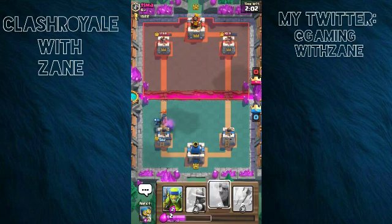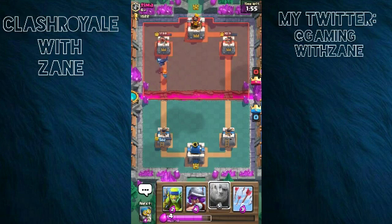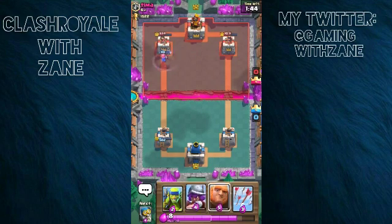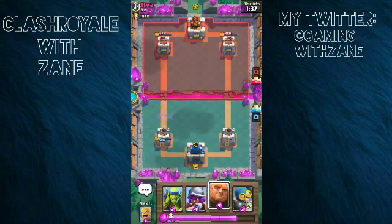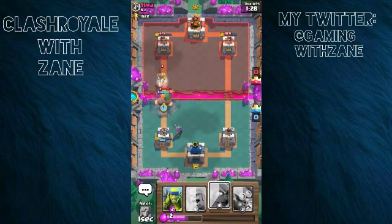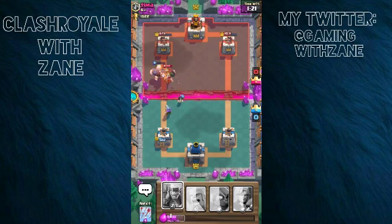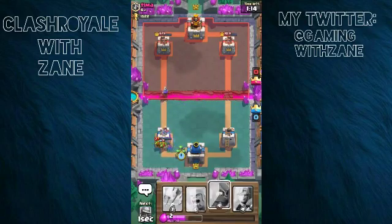Our left tower is at 502 hit points, and we have 1031 on the right tower. We couldn't really get a hit on that tower. He made a mistake because he didn't know I had arrows — that's going to help us a lot. I'll put this giant down as he places his prince; we need to take out that prince.